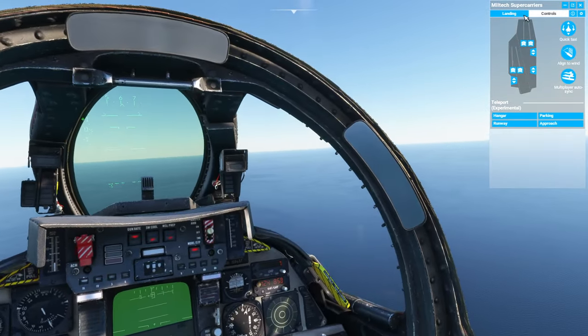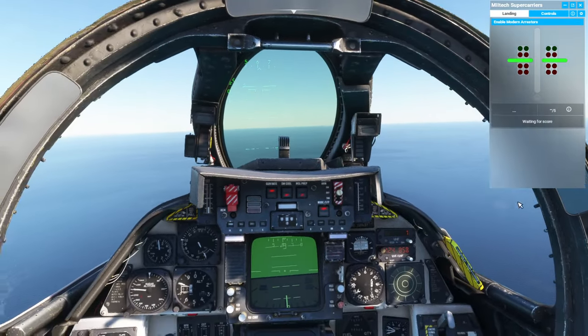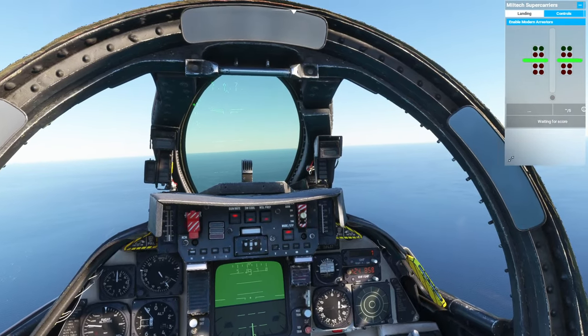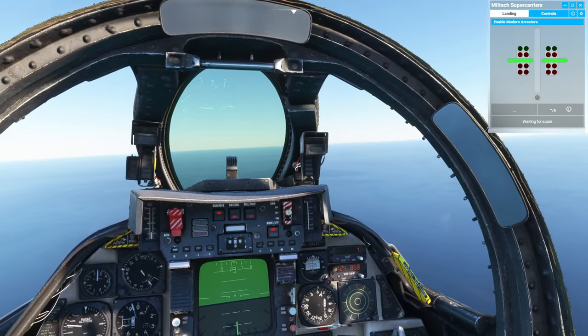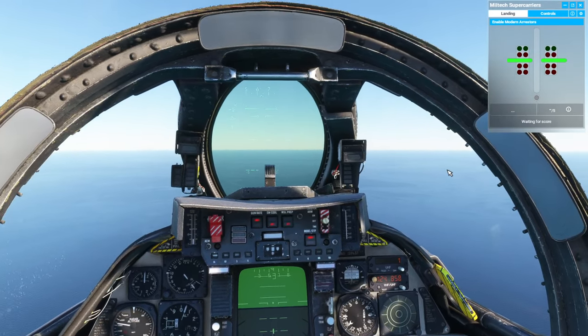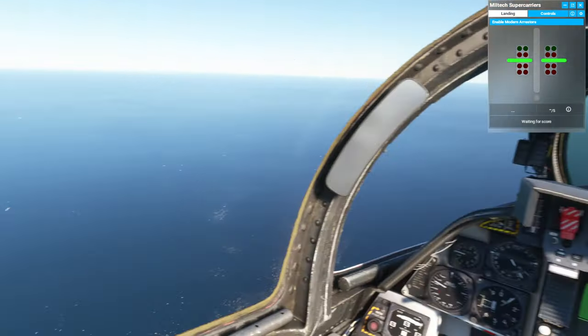So what do we do for landing? We can switch over to landing, and you get the ball basically showing up in the corner. You can make this smaller — actually it doesn't scale, I thought it might scale but it doesn't, so we're not going to worry about that. They will score your landings.